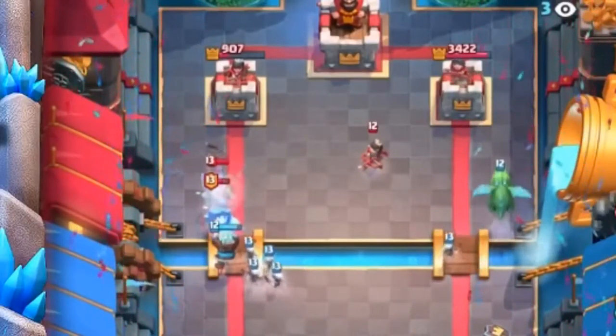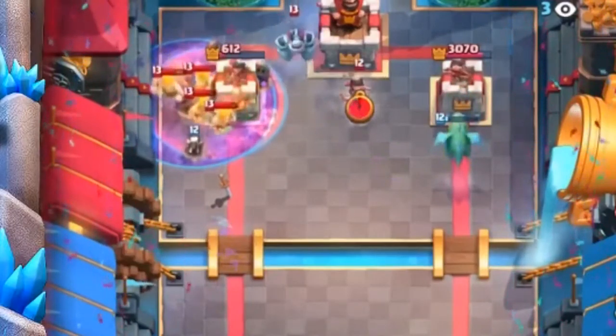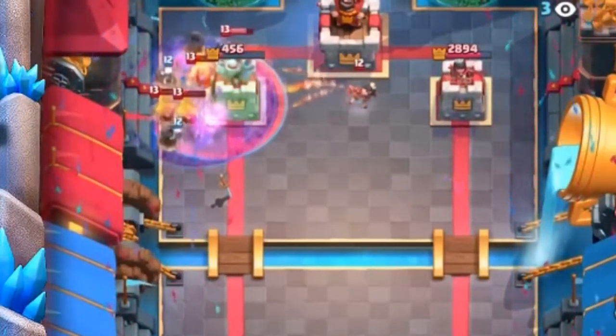Coming in at number four is Graveyard and — any guesses? — Poison. The Graveyard Poison combination has been around basically since the day Graveyard was added to the game. Very seldomly do you see Graveyard used without Poison. The only deck that runs Graveyard without Poison is Graveyard Freeze, but since we already used Freeze, Graveyard Poison is a perfect match made in heaven. All the best Graveyard counters are usually killed by Poison — they form a nine-elixir lethal dose that melts away Minions, Bats, Guards, and Skeleton Army.